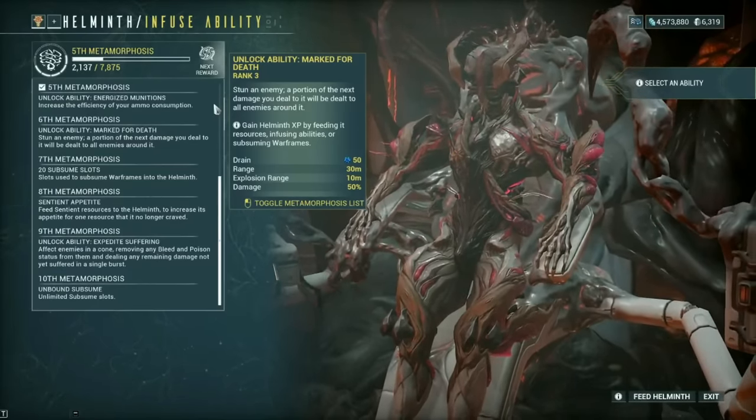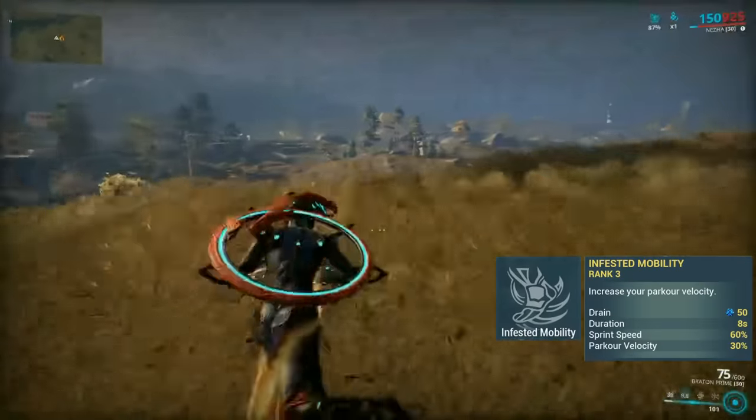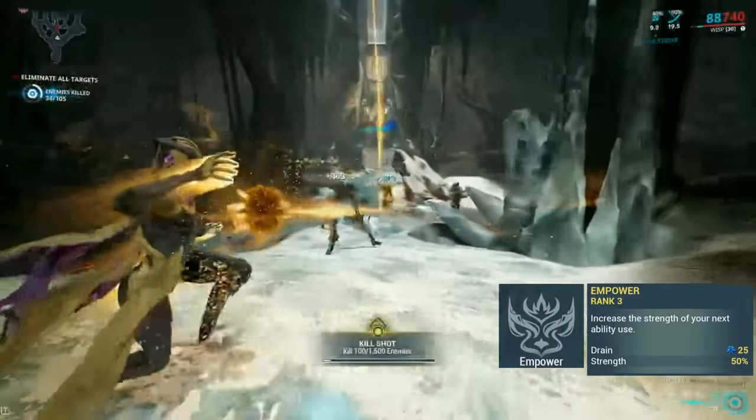Some of the abilities Helminth themselves offer are... Infested Mobility! Accelerate yourself with the haste of the Swarm. Empower! Increase the strength of your next ability to decimate your foes.